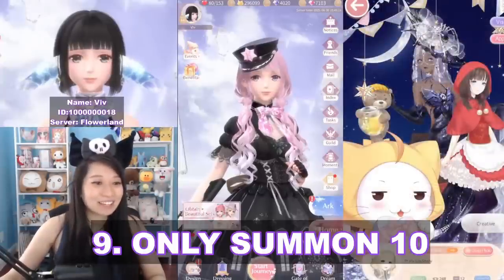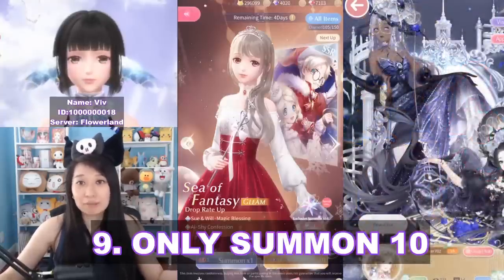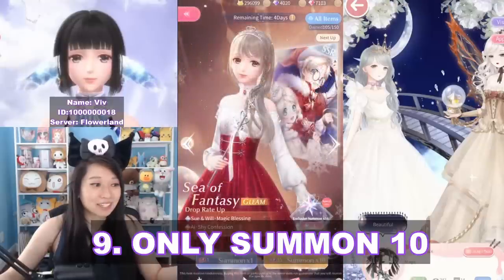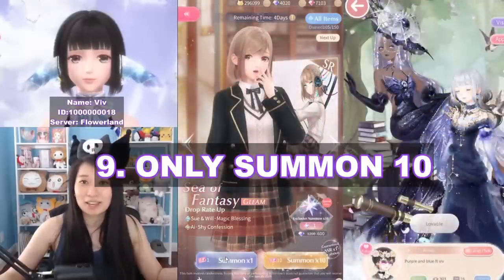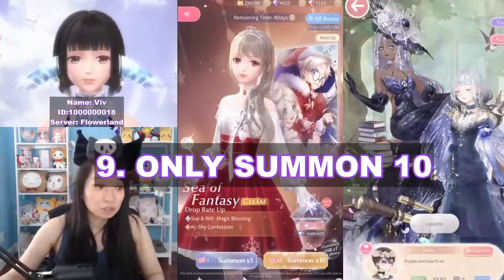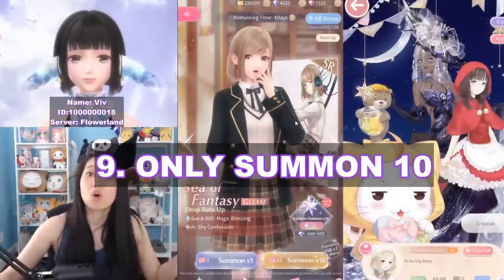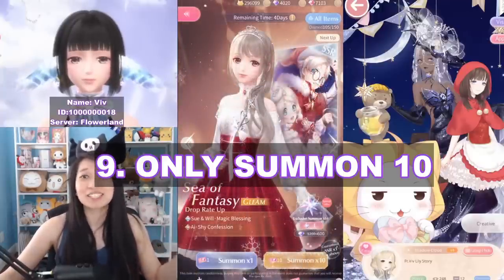Pro tip number nine: only summon 10. This applies to any gadget in the game, such as the Gate of Heart or any event. Early game, you're going to get a lot of free fantasy tickets because the beginner events are very, very generous. Don't go dumping your tickets into the summon one option — it is so not worth it. Save up 10 fantasy tickets first before pulling.